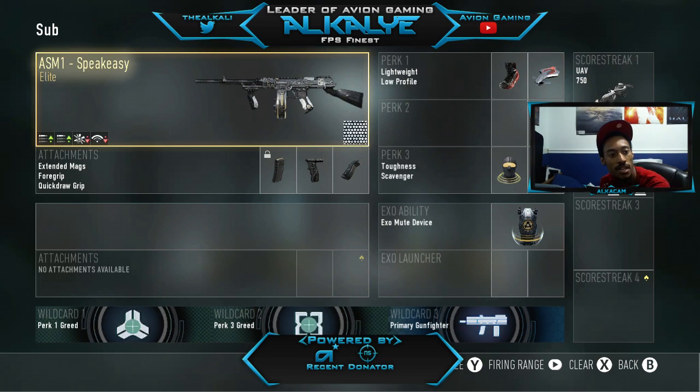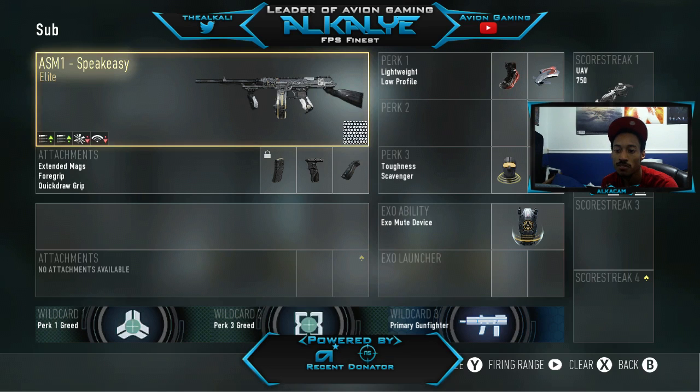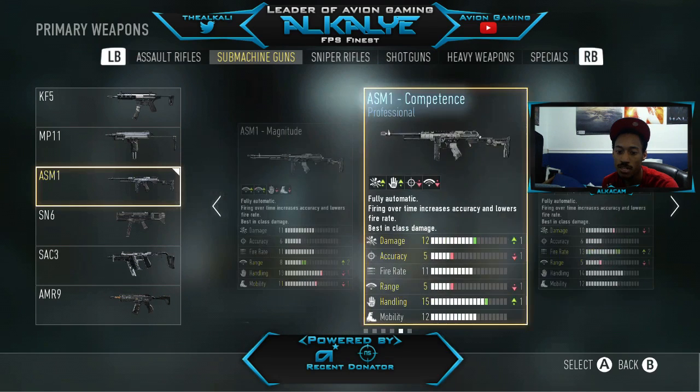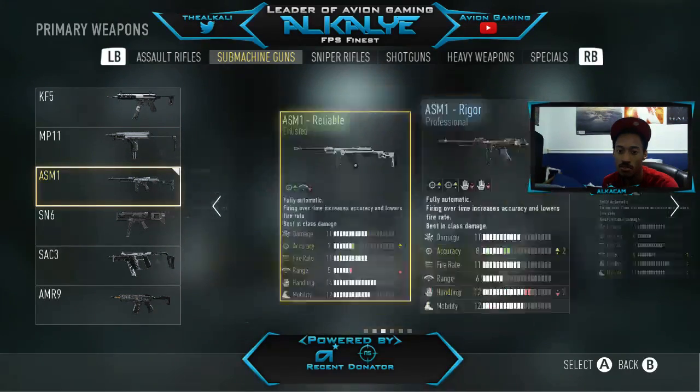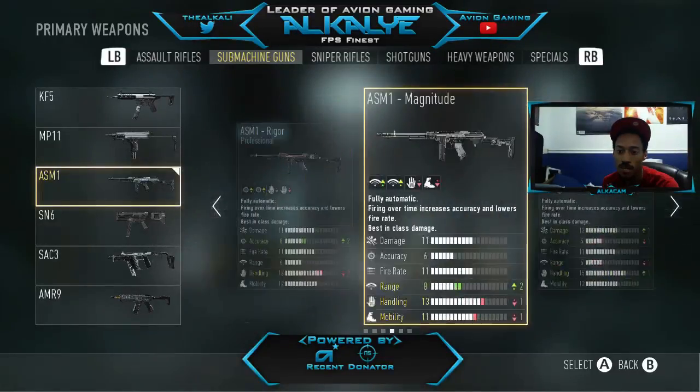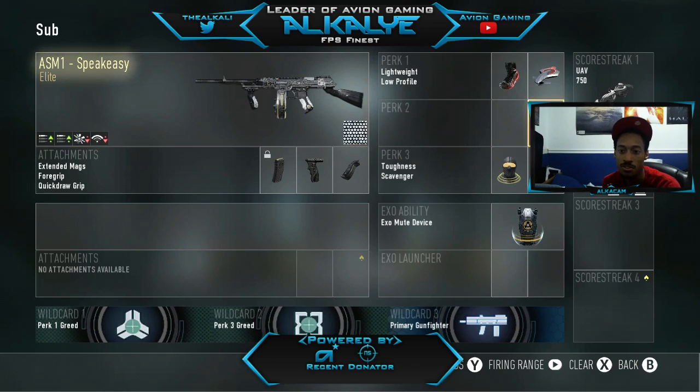Moving on — one of my favorite SMGs in the game is the ASM1 Speakeasy. It's an elite weapon that comes with extended mags you can't remove, which I love. I normally put a fore grip and quick draw on it, and that's really all you need. It's pretty accurate and you destroy people up close, mid range, and even long range. It takes people down really fast. I'd suggest using it — also the Competence, Magnitude, or Rigor variants if you have them. Any ASM1 variant is great to use.